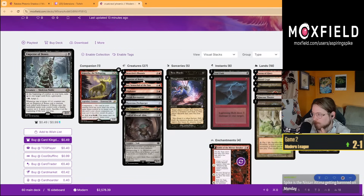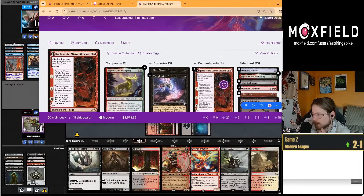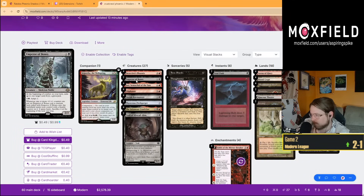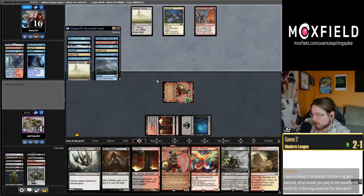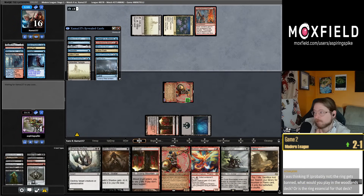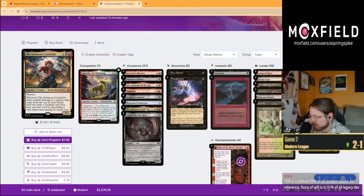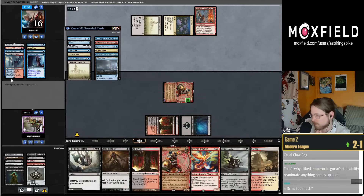I was thinking about playing Emperor of Bones in like an Esper Scam style shell, and then you can Ephemerate your Emperor and reuse it, but kind of move away from the real reanimate synergies. Phyrexian Flesh Gorger — the only reason you should play it in your deck is if you're playing Ugin's Labyrinth. This card is pretty unplayable. It is cool with Emperor but just kind of bad overall. I would just play Archon of Cruelty in this slot and maybe two more Emperor of Bones if you want to go that direction. If you have Inti and Detectives Phoenix in your deck you need to play Street Wraiths — I think you need to have four. I just Thoughtseized this Underworld Breach too — so unlucky, so unfair.